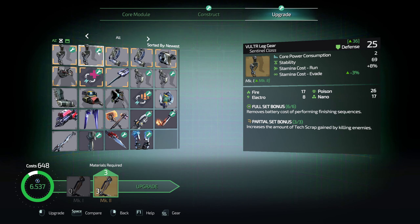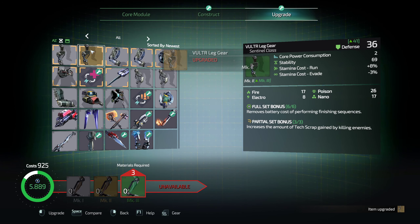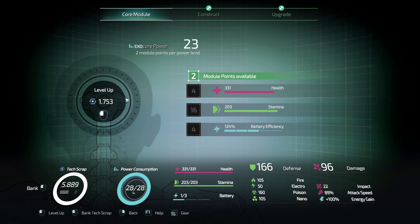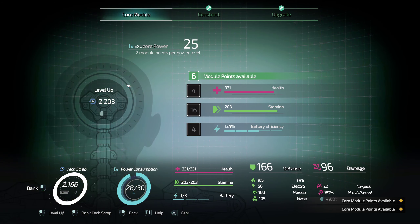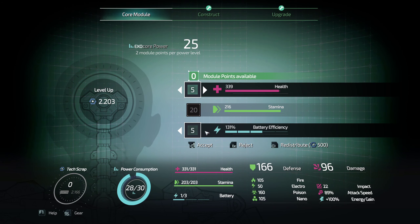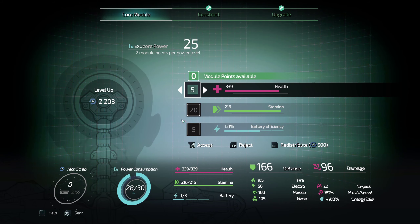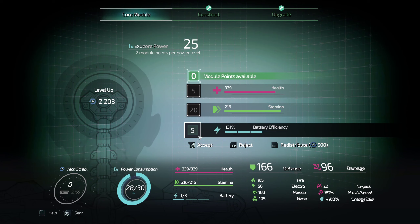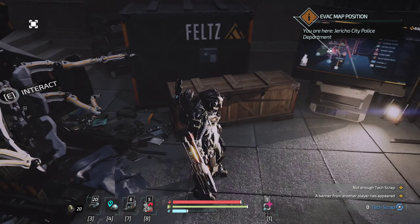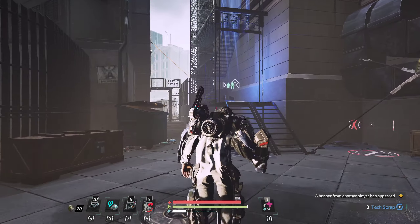Or at least upgrade one of them. It's new, it's good. It gave us extra defense and reduced our stamina cost to evade. Anything else you want to do? Let's go absolutely nuts on the upgrades. 6 points — what do we do? 1 here, 4 there, 1 there. Alright, we've got our cool robot armor.